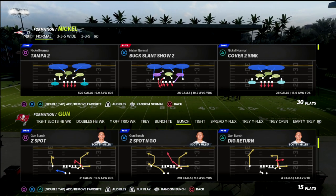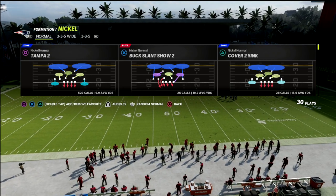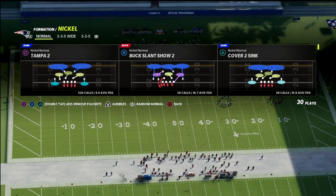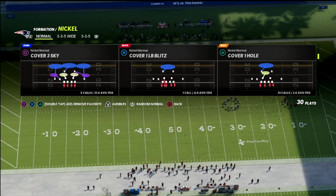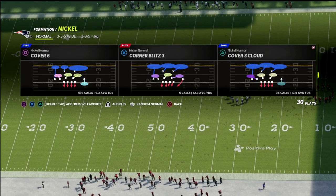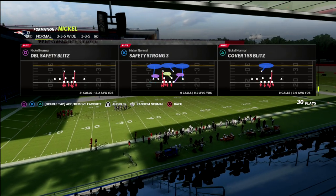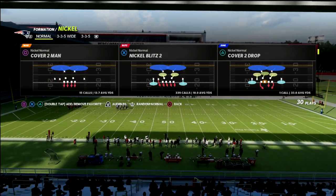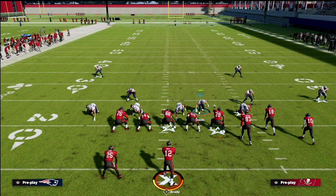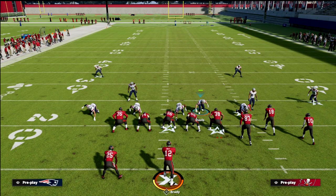I wanted to talk about a blitzing concept from Nickel Normal. This is something that's going to transcend Gun Bunch — you can do it against Gun Bunch, but it's not just Gun Bunch — and it also provides a lot of balance to your defense. I'm going to show this out of Nickel Blitz 2, but you can certainly do this out of any situation, any coverage scheme you want. What we're going to do is come out of Nickel Blitz 2 and make two key adjustments: we're going to press our coverage and pinch our D-line.